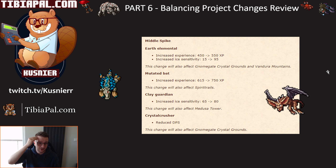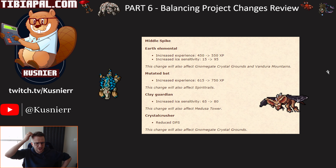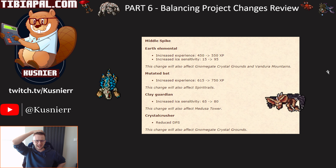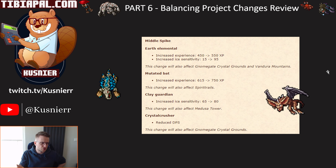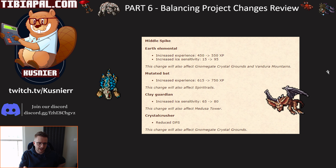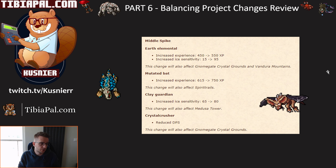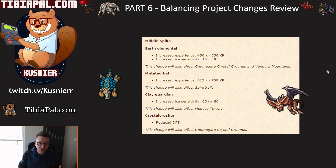They've also increased the experience of the earth elemental by 20% and mutated bat by approximately 20%, and increased ice sensitivity. I find the ice sensitivity change a bit odd since I think you still want to use fire in Middle Spike — everything's weak to fire. Maybe there'll be some other changes in two weeks around this area that will make it make more sense. Anyway, that's everything from today and honestly I think almost every change is great.